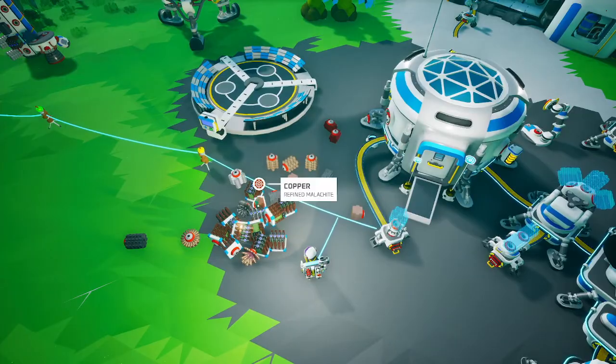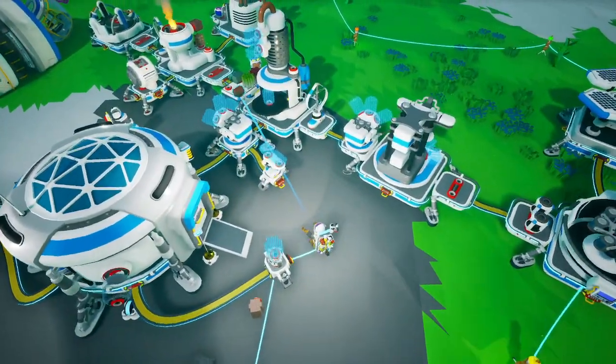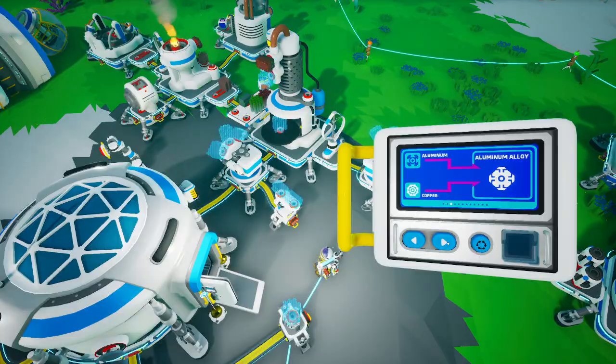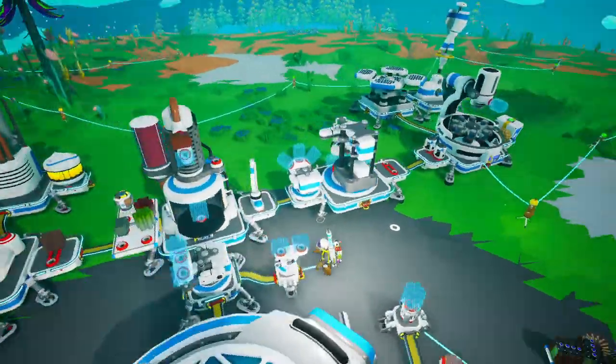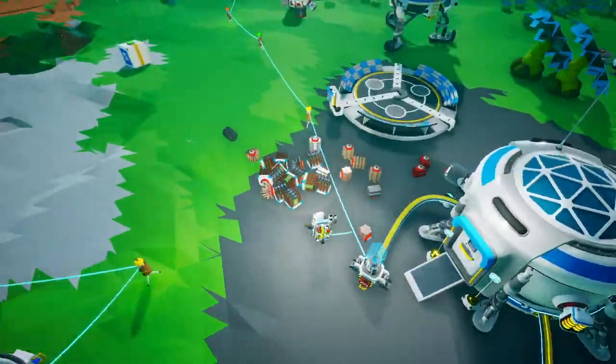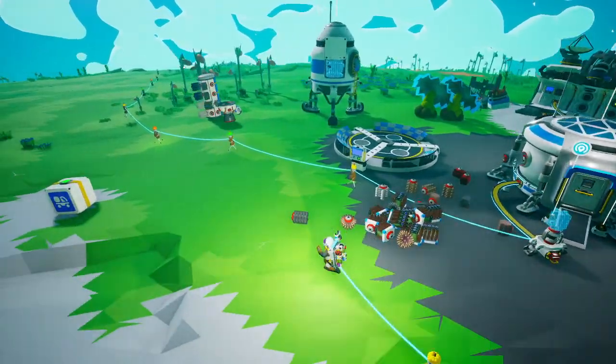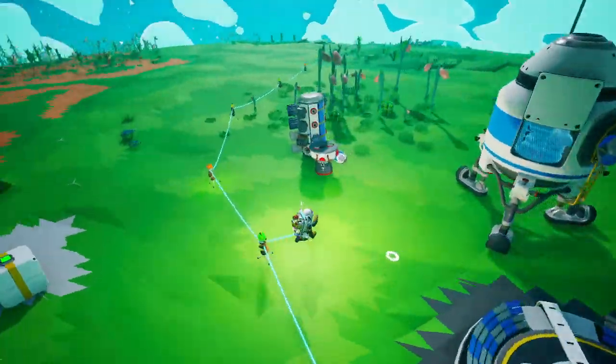Do we have the stuff to make another? There's a copper and an aluminum. I know we've got one over there — no, we used it for the landing pad. It's gone.